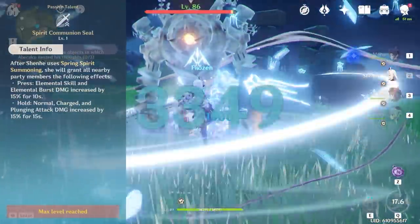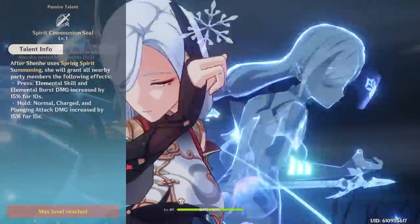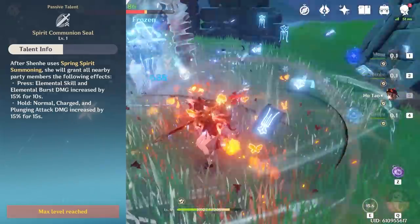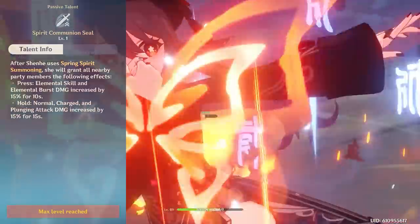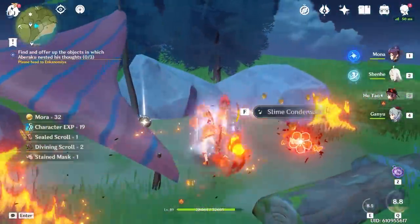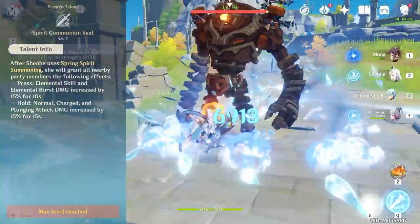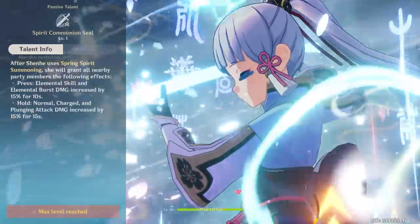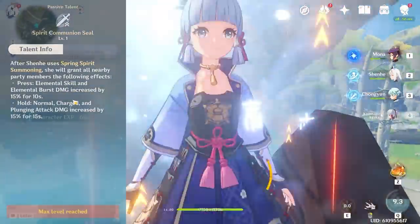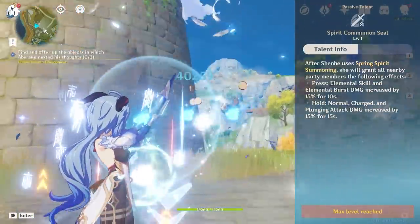Now for Spirit Communion Seal, her ascension 4 passive talent — a lot of people get confused by this, so note it is completely separate from Icy Quills. This damage bonus applies to any damage type, not just cryo. If you press her elemental skill, you give everybody 15% elemental skill and elemental burst damage — similar to Mona's burst buff. When held, those bonuses differ. The most value comes from four cryo character teams. For Ayaka, press the skill to boost her elemental skill and burst damage; for Ganyu, hold it since most of her damage comes from charge attacks.